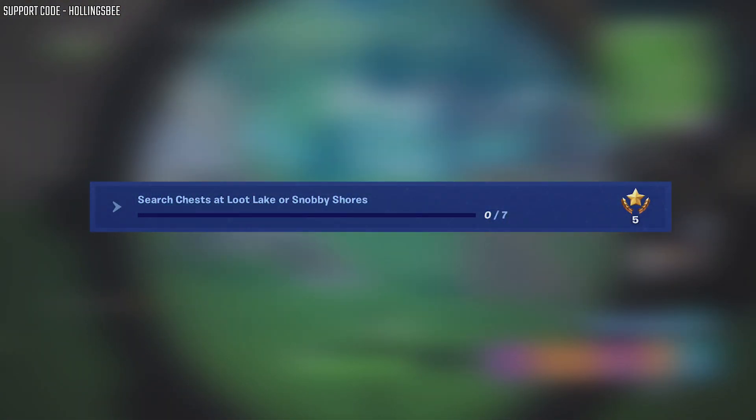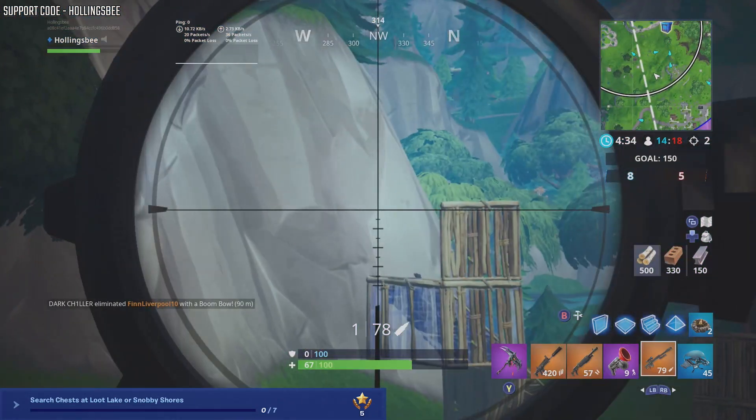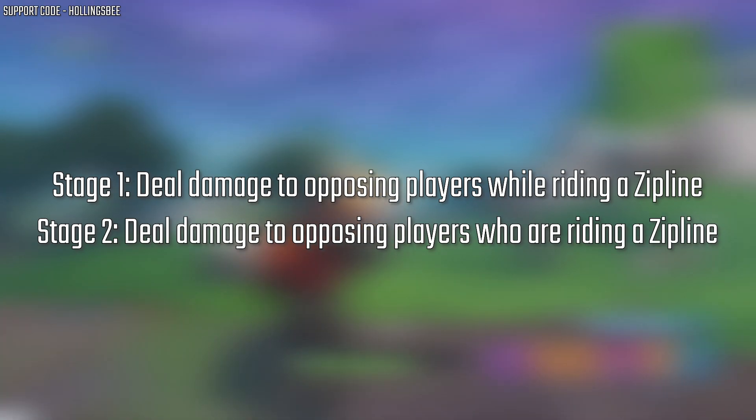Search chests at Loot Lake or Snobby Shores. This one explains itself — search chests in these locations. Land at one and search as many chests as you can. If you can't get it done in one game, try the next.